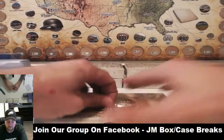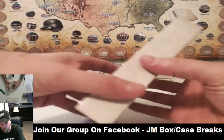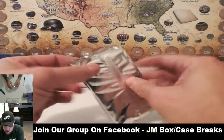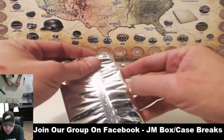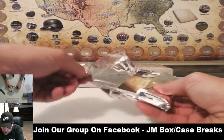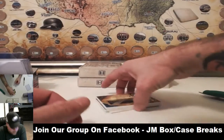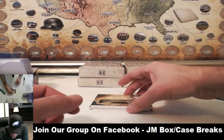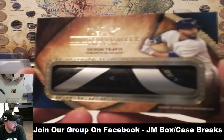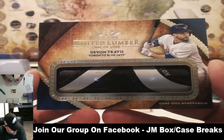I think we got a book — this one feels a lot thicker. Might just be an extra hit. Nope, we're going to have a Bat Barrel. Going to be for the Toronto Blue Jays, going to Matt. How about a Devin Travis 101 Bat Barrel? Congrats, dude. To the Blue Jays, in the mini.